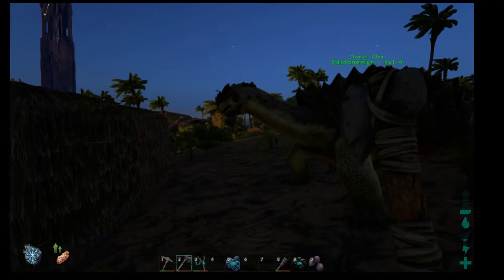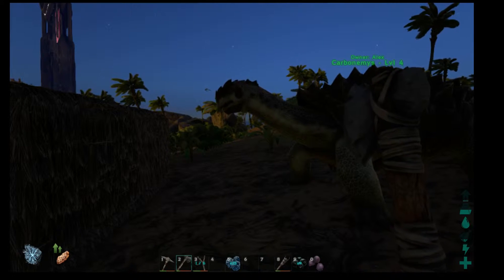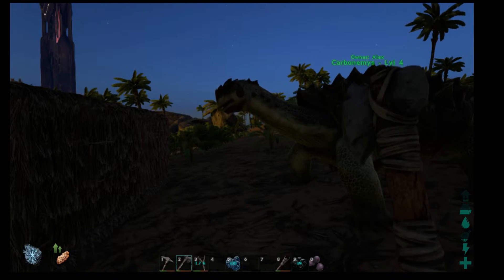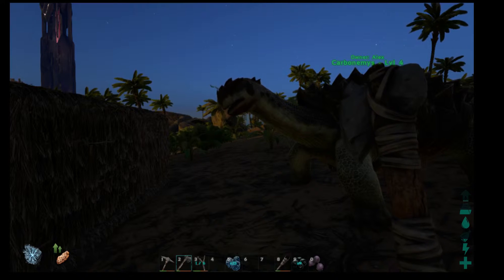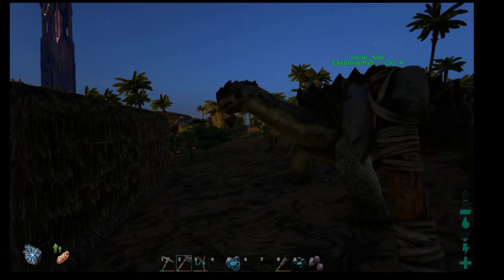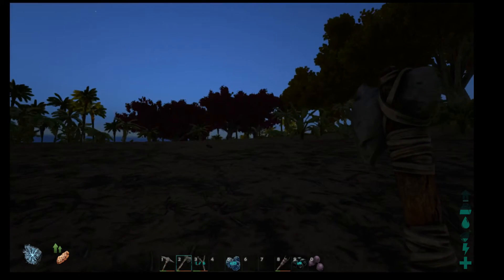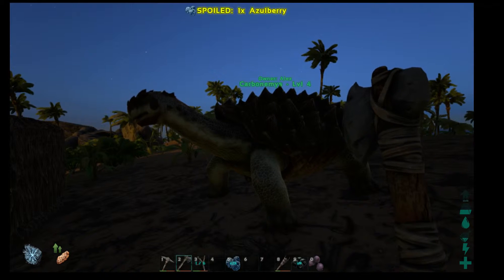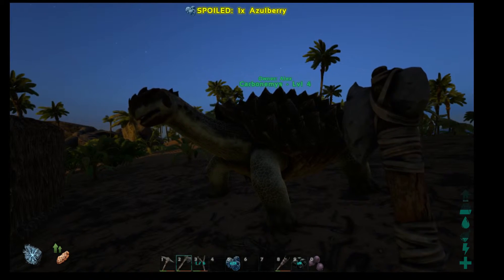My next dinosaur I'm going to try and tame is probably a Dilo because they're kind of fast and a little strong — very vicious. I'll probably just use my turtle for carrying stuff.